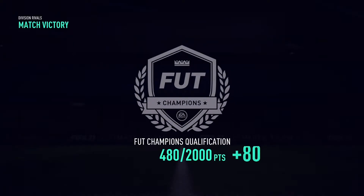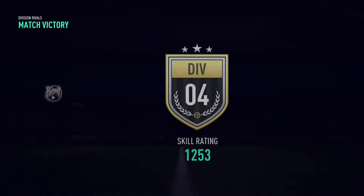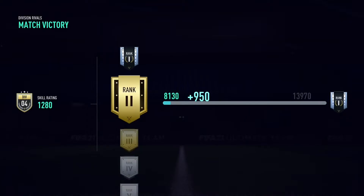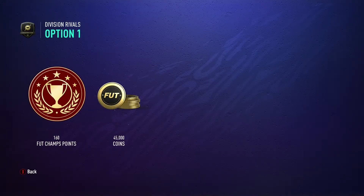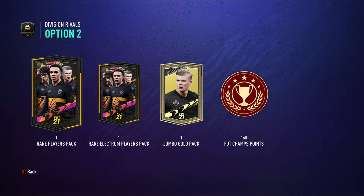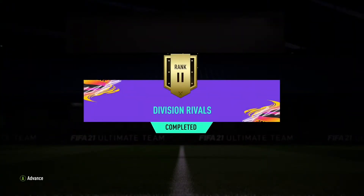Now we are into our rewards — this is where it gets interesting. Just showing the little points there. Still Division 4, just over about 9,000 points. So here we go — Division 4, Rank 2 rewards. I could go for 45,000 coins, or I could go for tradable packs, or untradable. But I think at this stage of the game I'm going to take the untradable, just because you get more packs and more players — it could potentially boost the side.